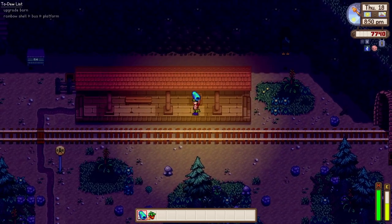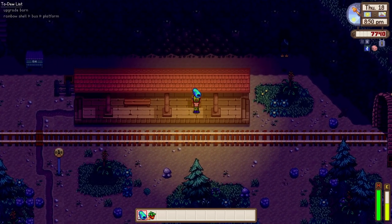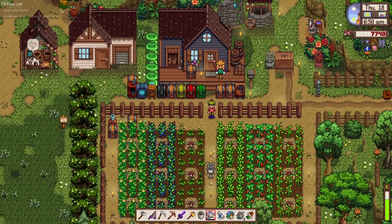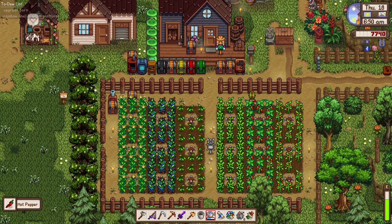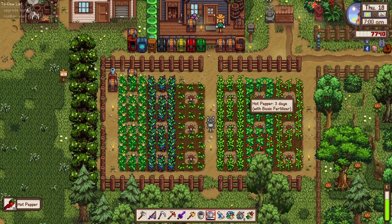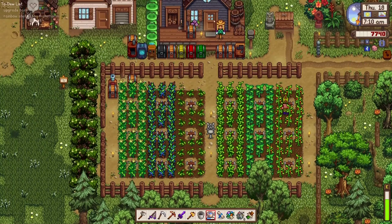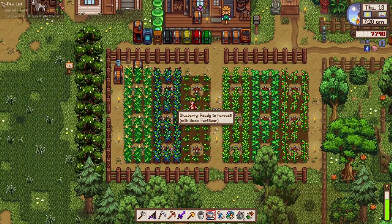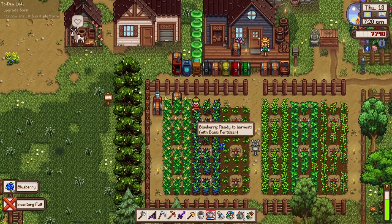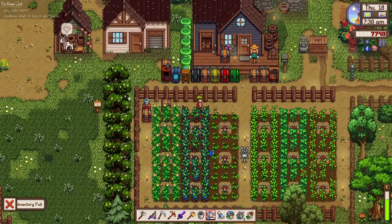Let's see what happens. Here we are about to place the rainbow shell in the box. Look at that — our farm is full of harvest. We have some hot peppers, our tomatoes need about one more day before we can harvest them. And this is one of my favorites — blueberry cheesecake — can't wait. Looks like we're full, so let's do some inventory.